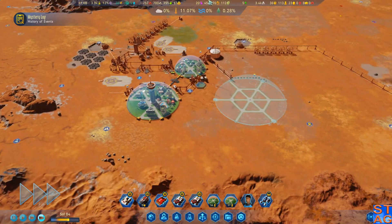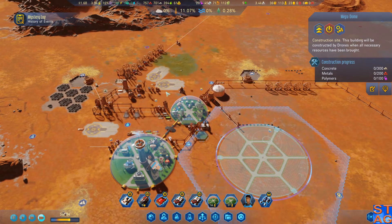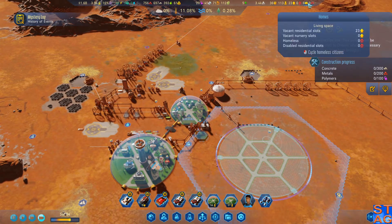We've got a bunch of genius colonists, and I think I need to bring down some more colonists, or I need to get this dome up and running. Problem is, I only have 20 polymers. I need to get that going as well. I've got 23 vacant residential slots.